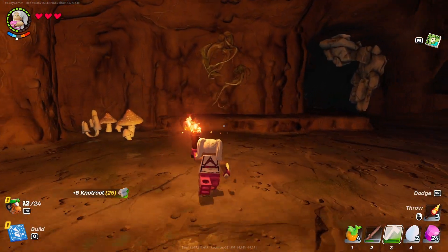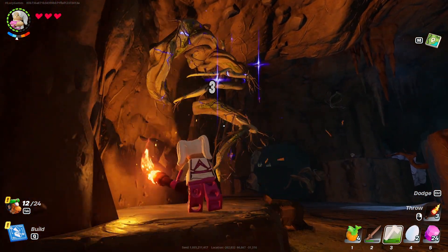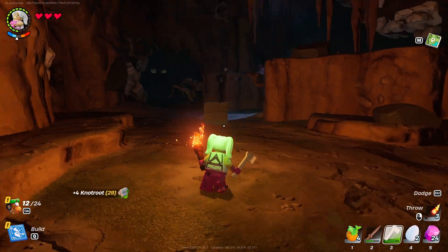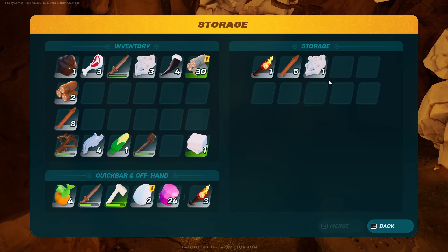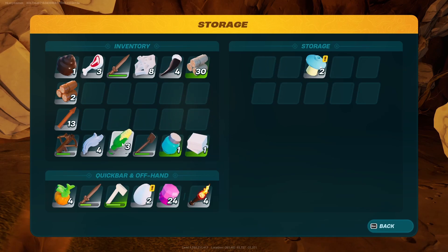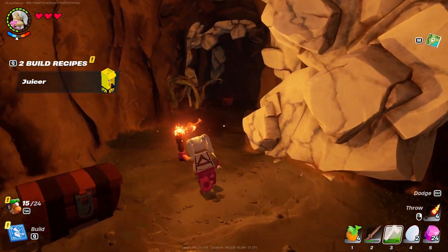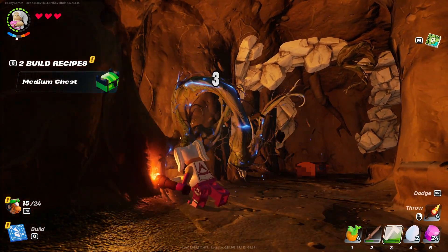Luckily for me, I have found a lot of caves, so I feel like there are a lot of caves in the different biomes I've been to. There's marble here — there's also some arrows and some silk and another torch, I will take all of that. Some more silk, and there's some juice and some corn. There are chests in the cave so you can collect resources that you need, which is cool.